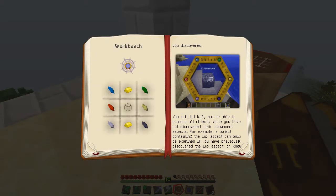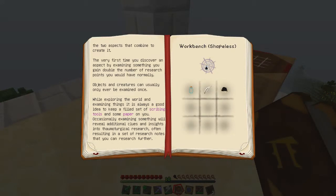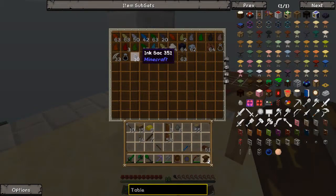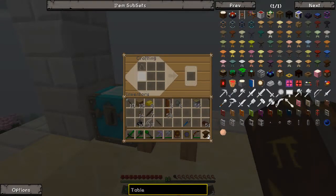The other thing you need to make a research table is scribing tools. Let's see — research table, research table, yes — scribing tools, scribing tools, and paper. So let's make our scribing tools. You need feather, you need ink, and a bottle. Look at that — got scribing tools.